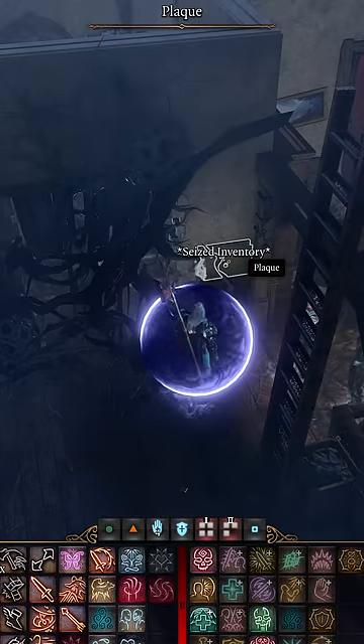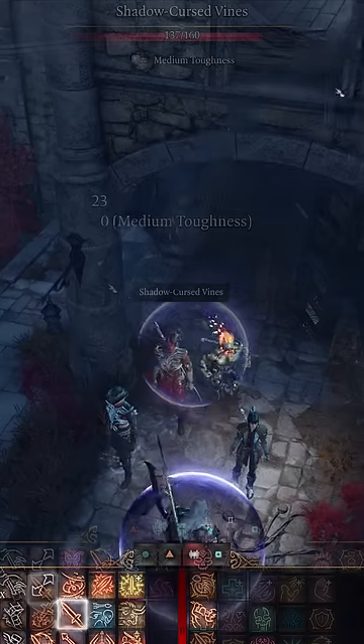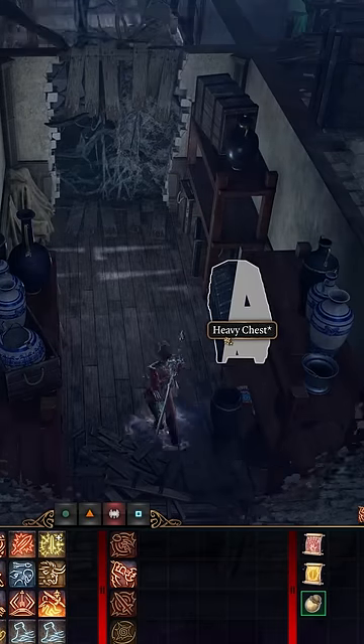Fireheart. Within the Wraithwind Toll House is a hidden room where seized inventory is held. To get inside, you'll need to destroy the shadow-cursed vines or jump in through the window on the opposite side of the room. Inside this room is a sturdy chest holding the often-missed Fireheart.